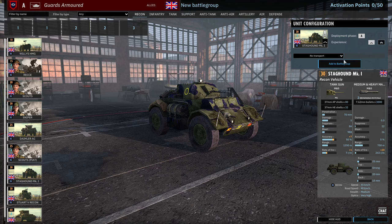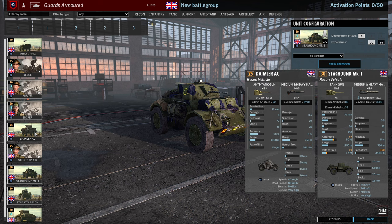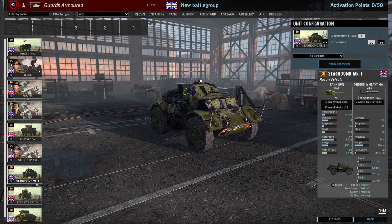Then we have the Stag Count, only available in Phase A in this division — 3 available at VET 3. I do like the Stag Count. It has a bit more staying power than the Daimler while still providing the same sort of firepower against early transports and light vehicles. You get a 37mm gun that also has HE and two machine guns, so it can pin down enemy infantry a little bit better.